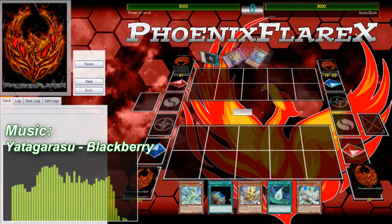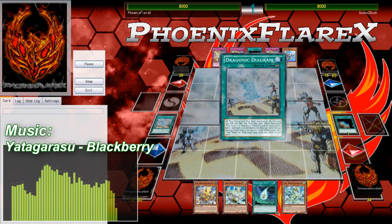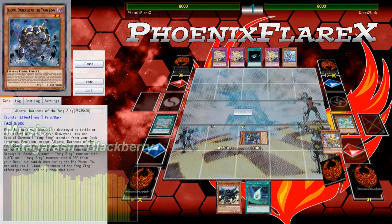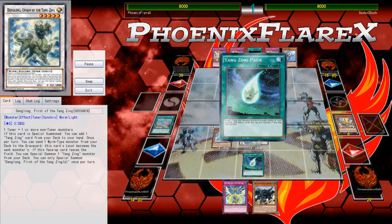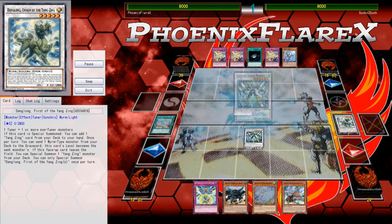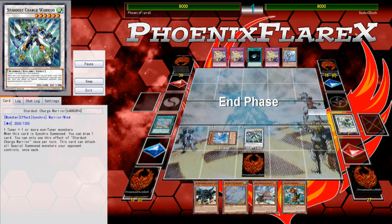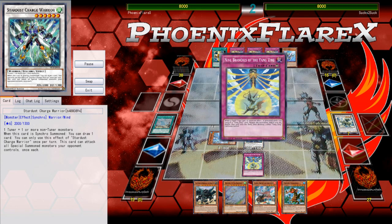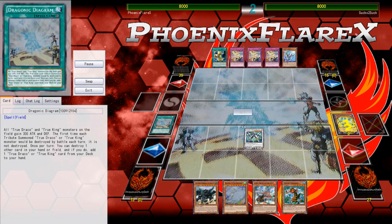Going into the first game, I won Rock Paper Scissors so I get to start, and I open with a very True King-less hand, but I have a lot of Yang Zing cards, so that means Jiao Tu plays are in order. Jiao Tu is definitely something that doesn't happen very often, but when it does occur it's usually very powerful because of cards like Dinglong. Because the level six non-tuner, the Zephyr Niu — the Earth Pendulum — is not being played in this list, it's very hard to do very large Jiao Tu plays, so those aren't really the main focus.